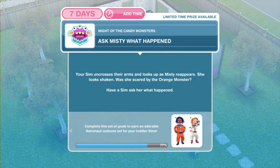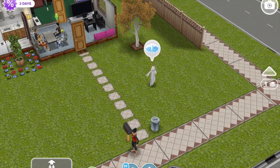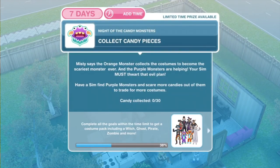Now we need to ask Misty what happened. Your sim uncrosses their arms and looks up as Misty reappears — she looks shaken. Was she scared by the orange monster? Have a sim ask her what happened. Let's go and ask what happened — that's 25 minutes. Task complete, we've asked Misty what happened.